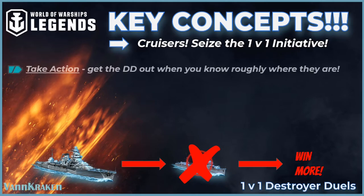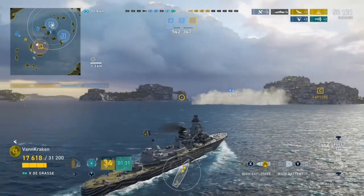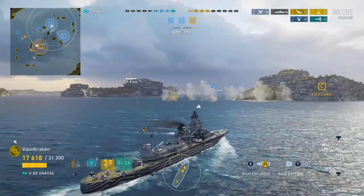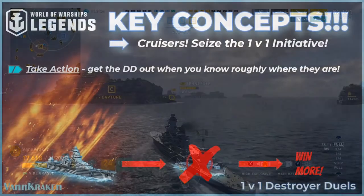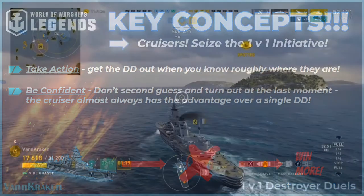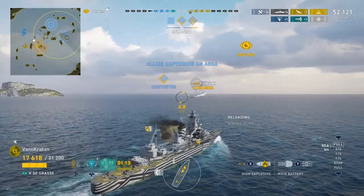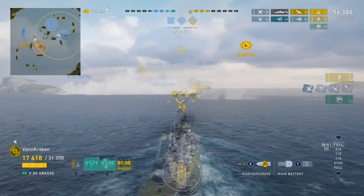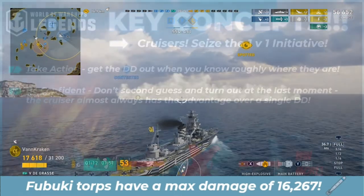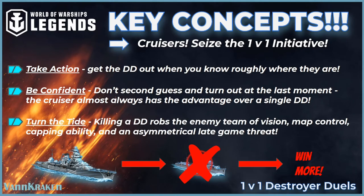It's important to take action immediately when you know where the enemy destroyer is and can engage it when they lack support. In this case, when we saw the Fubuki torpedo our allied battleship and then show up in the adjacent cap circle, we don't want to hesitate and have to guess where he's going to pop up later in a broader area of the map. Just don't be shy about pressing the engagement — be confident instead. Keep in mind that a cruiser with a decent amount of health remaining has a big advantage from a consumables toolkit and main battery perspective when matched up with a DD 1v1. Avoid panicking and bailing out of the pursuit as you approach the enemy's smoke, or you could easily eat an entire broadside of torps. Stay the course and you'll have successful destroyer kills that will turn the tide in many matches.